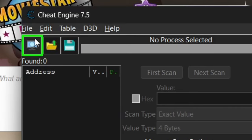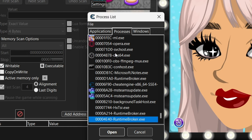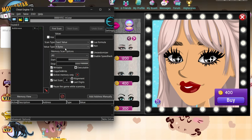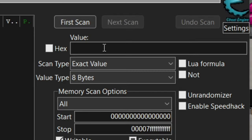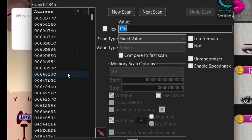Hit the little screen flashing red and green and search up 'ml', then hit Open. Now change the value type from four bits to eight bits. Once you have that, type in 116, which is the ID code for these eyes. You'll see a list of results come up.